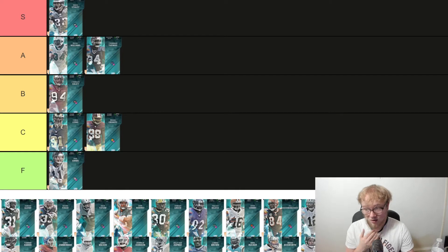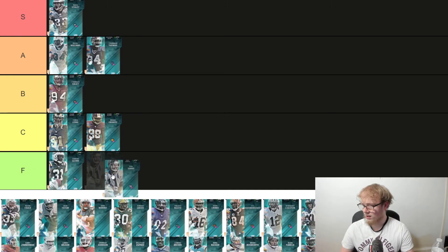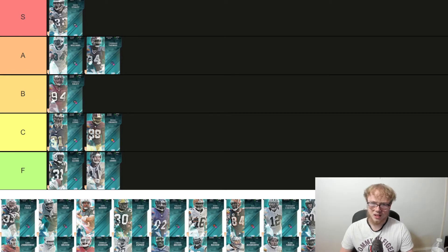We got Aaron Glenn — this guy's a five foot nine corner. He's 91 speed, 89 man coverage, 87 zone. I'm not liking that card at all. Aaron Glenn is F tier. I'm not feeling that card, not at all.